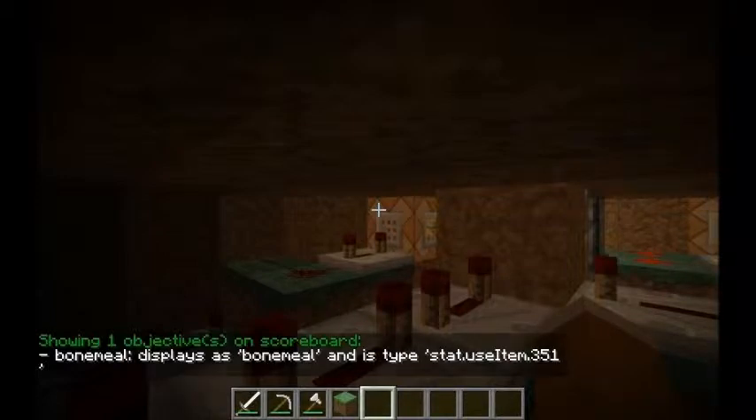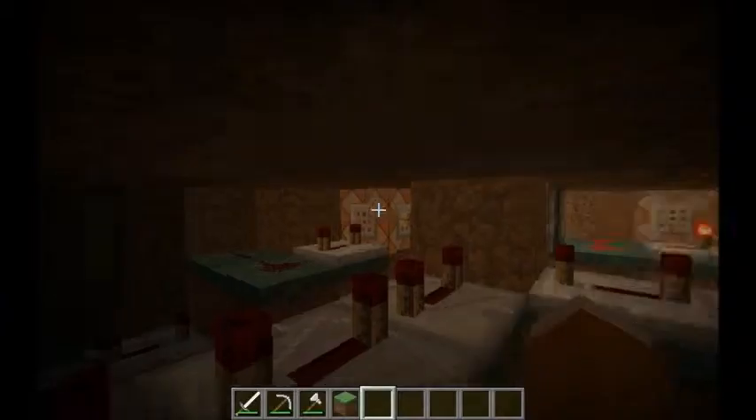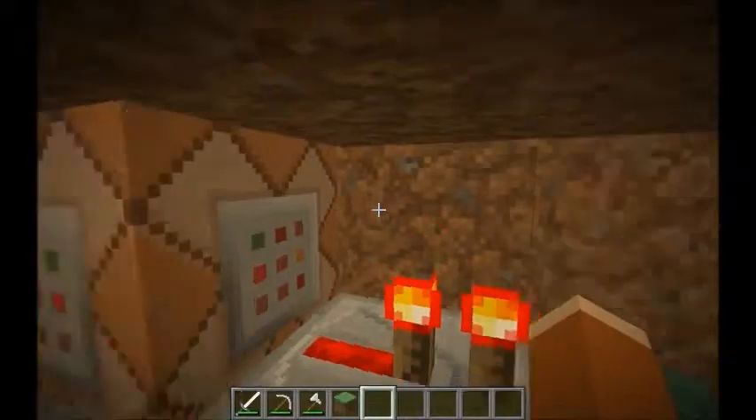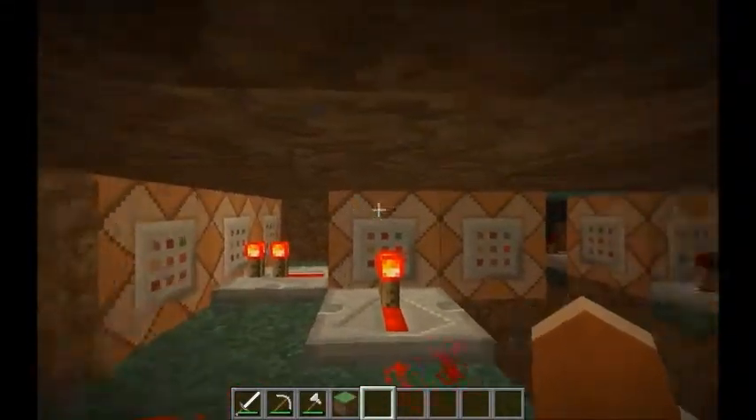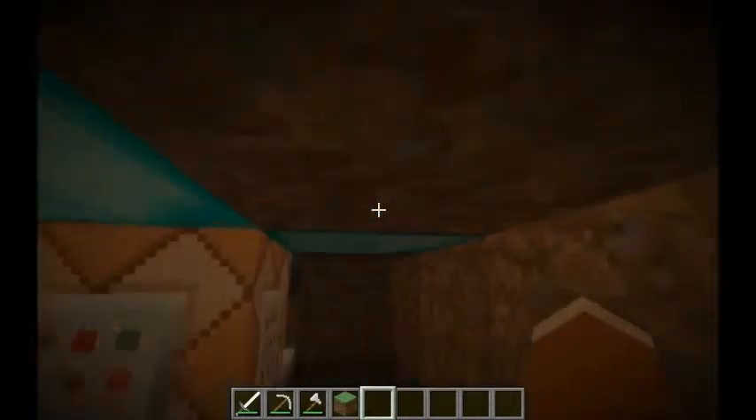Bone meal is named bone meal and it's stat.use_item.351. So whenever you use bone meal, that sets your score to one. And then once you have one, it changes your score back to zero and sets all those diamond blocks to be there.